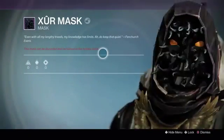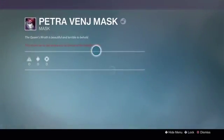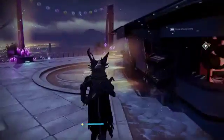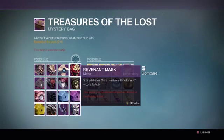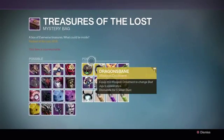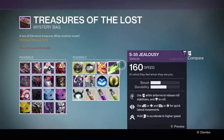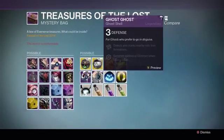We also got the Eris mask — I'm not gonna put it on, I'll just view it — that actually looks really cool. Then there's Petra Venj, and then the Siva mask. Here are the things we could have got from these packages which we did not — we could have got the ornaments and the Jealousy sparrow, which we did not get. But at least we got the Fire Wolf mask, ghost shell, and the masks I wanted to get — that's really all I care about.